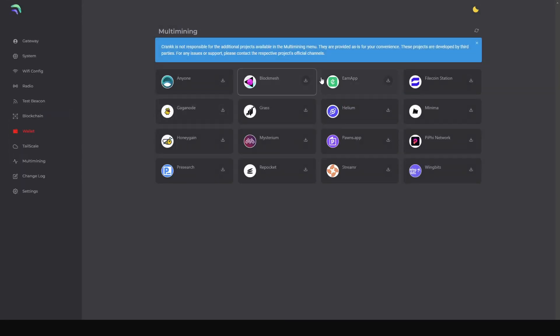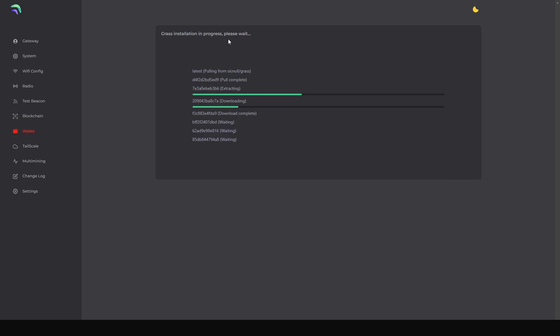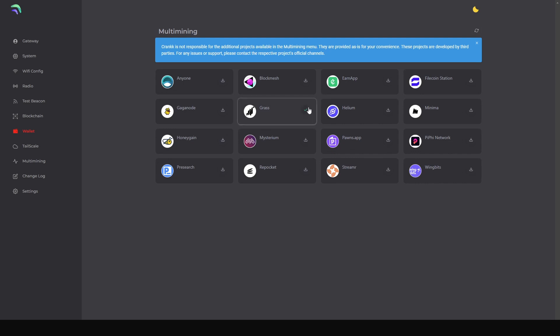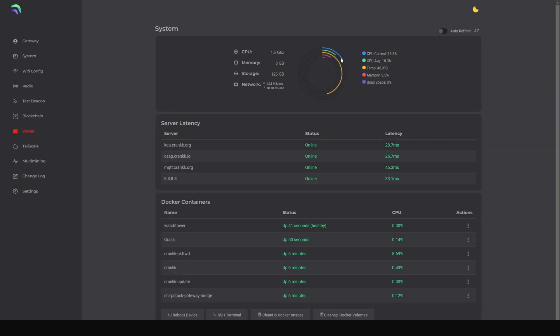Let me show you an example using GRASS. Click on the GRASS package, enter your GRASS email address and password, then click Submit. The installation begins, pulling all required packages. Once complete, a checkmark appears on GRASS. Clicking into GRASS shows it running — in my case it had been running for 21 seconds and everything looked good. You can also Reinstall an app if it behaves unexpectedly, or click Remove to uninstall it. Checking the System tab again, I still have plenty of resources available, confirming the miner can handle additional applications.